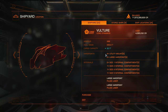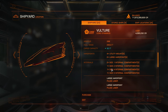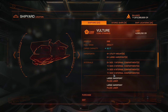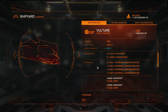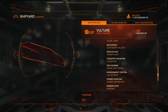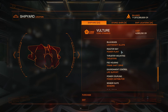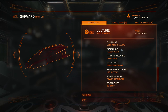Here you can see hard points: 4 utility mounts and 2 large hard points. I will show you why utility mounts are very useful — the more utility mounts the better for your ship. Internals: 2 class 1, 1 class 2, 1 class 4, and 1 class 5. The higher the class, the higher class shields you can have, because you use an internal compartment for shields. Almost all ships can fit the highest class shields, so if you want the best shields you will have Vulture with class 5 shields.